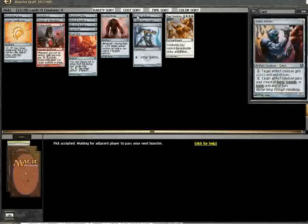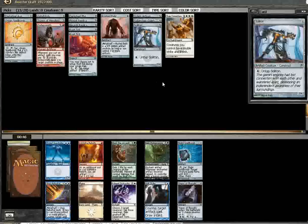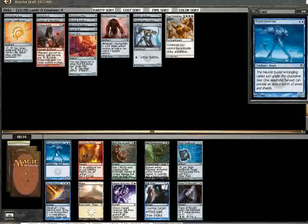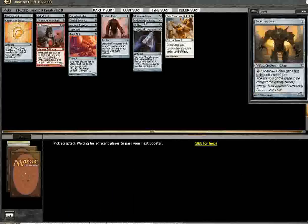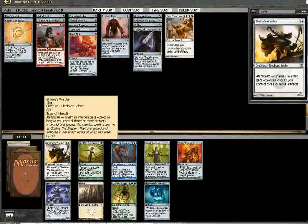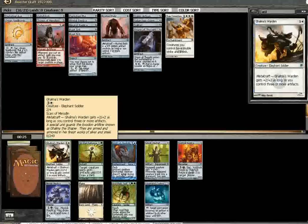Would be cool to pick up a couple of colored mirrors. I could see this deck being Red-White for True Conviction and Embersmith with a bunch of off-color mirrors for activations. I think I could take Trigon of Thought — blue's still not out of the question. Plated Seastrider, but I've got lots of other ways of clogging the board. Golema's Warden is going to be sweet in this deck — that's going to push me towards White pretty hard. Maybe I should have just been Green with multiple Tangle Anglers and Acid Web Spider, but I'm going to go with Golema's Warden.